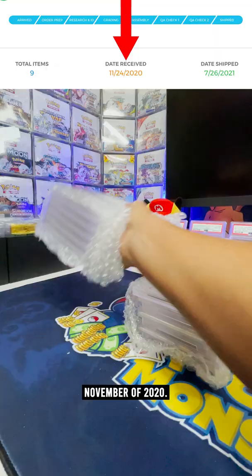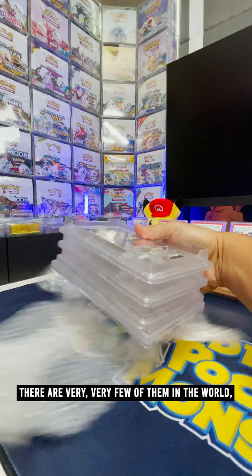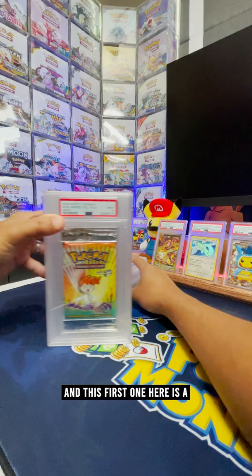We have two boxes of graded items finally coming back from PSA today, and these were submitted way back in November of 2020. Yes, it's been over eight months but they're finally here, and some of these things I'm going to show you — there are very very few of them in the world — so I'm excited about that.